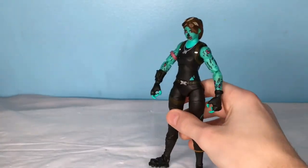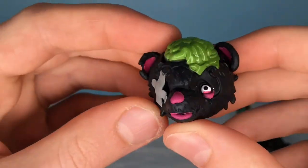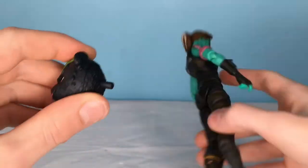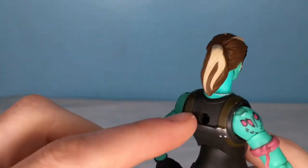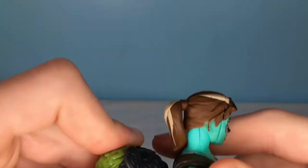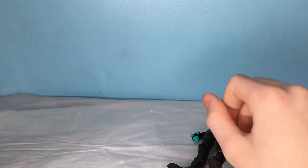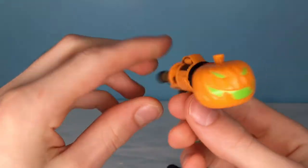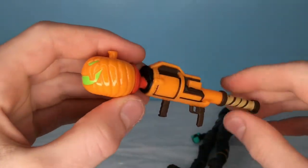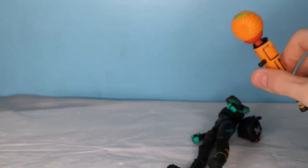Next we have her accessories. Starting us off, she has this little bear with a brain — it looks really creepy. The way you put it on is you see this little hole and just stick it in there, pretty easy, and it goes in there pretty easily. Next up, she has the pumpkin launcher, and this is super cool — it's the first time we've seen this. It looks awesome, and if you're posing you should really use this with this figure.